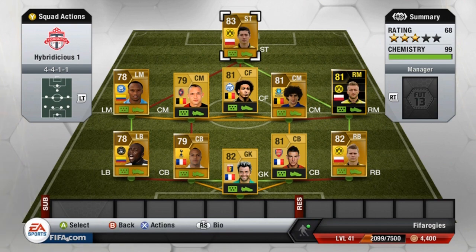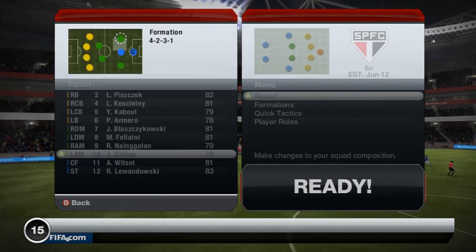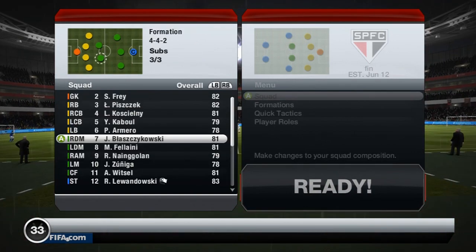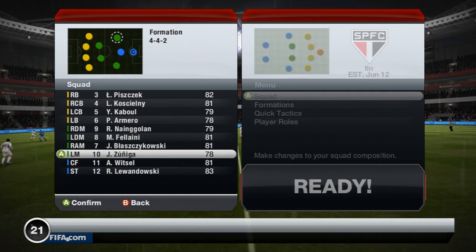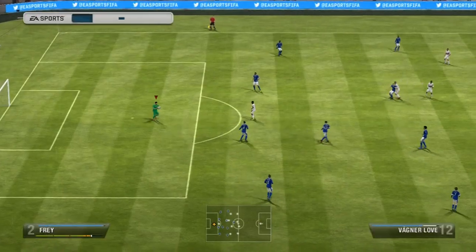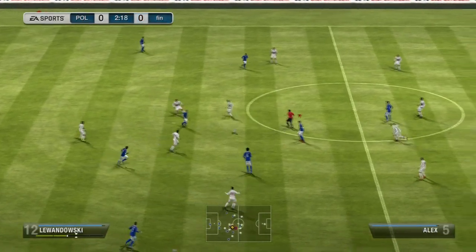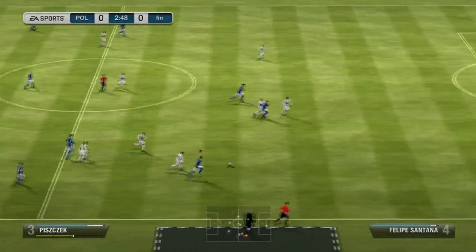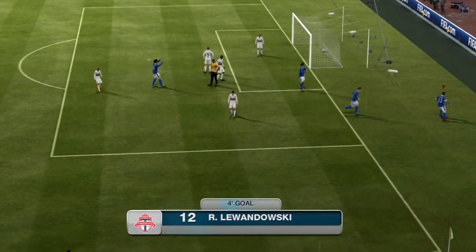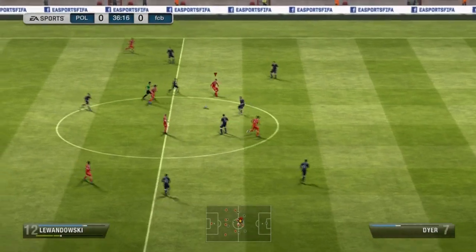Before showing the goals, let me go over the custom formation. I use a 4-2-3-1 in game, moving Naingolan and Fellaini back. It takes two pauses to make the formation every single time since it doesn't save. The key points are: move the defense back a few spots, put Kabul on a high defensive work rate, and make sure Lewandowski is NOT on a high defensive work rate — otherwise he drops too deep and Witzel ends up as the highest player on the field.